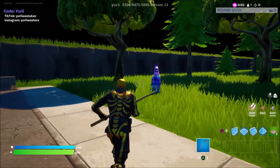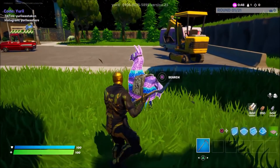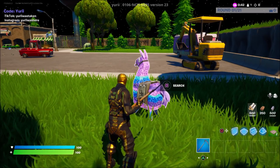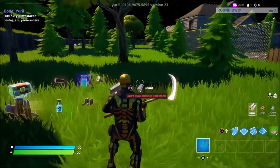Next, come over to the right side of this map where a llama will spawn. Rather than pickaxing it to break it, I want you guys to hold down search. As long as you search the llama — not pickaxe it — the glitch will now be activated. You'll see all of the llama's loot on the floor.